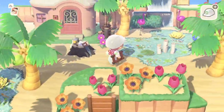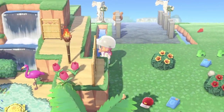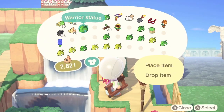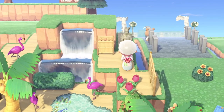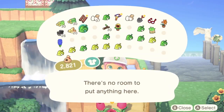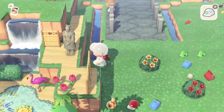I thought it'd be quite nice to add a statue in amongst this area to give it a bit of depth, as there's quite a lot of green and pink going on. A bit of grey would be quite nice. But I didn't have enough space to put it where I wanted, so I went ahead and added some more wall to this section.